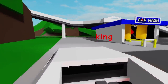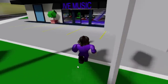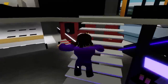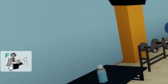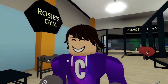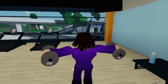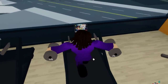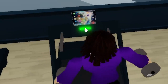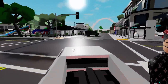The last secret, believe it or not, is actually located inside of Rosie's Gym. Rosie's Gym, if you guys don't know, is basically a new addition to Roblox Brookhaven. Inside of Rosie's Gym, you've got to go ahead and actually get one of the weights, then go over here and click on F. You're going to have two weights and you click F again — you're going to be doing this exercise right here, which looks pretty cool. It looks like you're going to need a lot of strength. Then you go over here and click on this iPad thing.